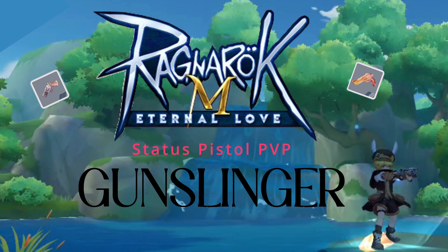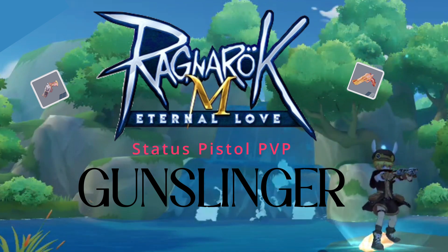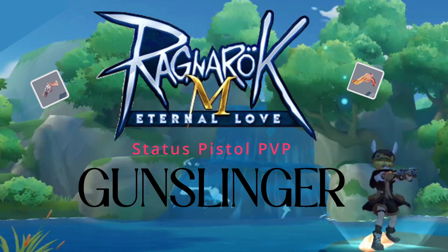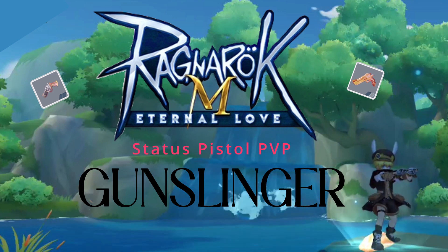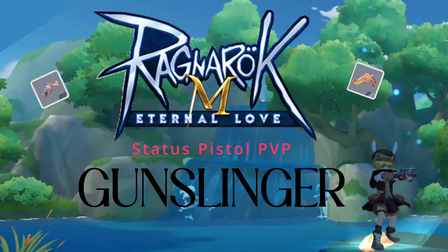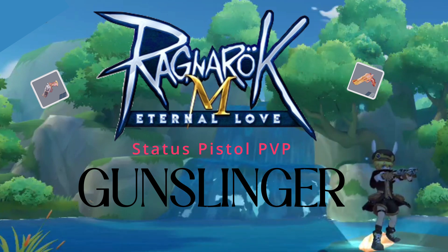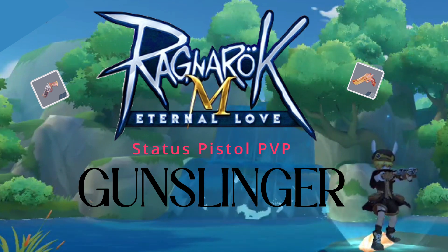Today I bring you my status pistol gunslinger build. It may be a little less versatile than the hybrid build, but it can be just as deadly in PvP by giving you access to annoying status effects while still doing decent damage. Since you no longer have to worry about increasing absolute penetration, you can instead focus on gears and stats that help you land things like stun, sleep, and curse. With the right setup, this can become very annoying for opponents.